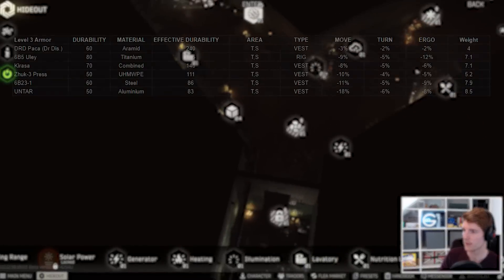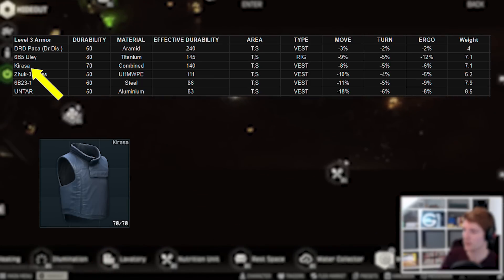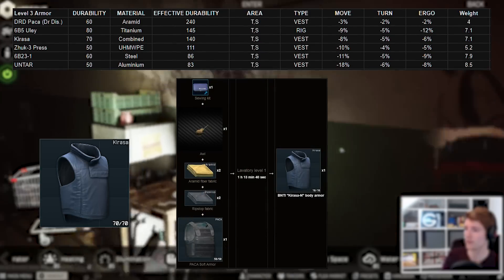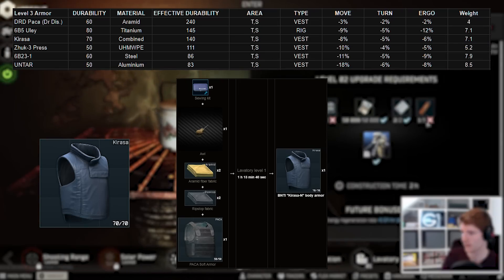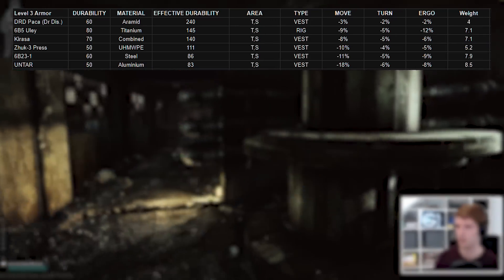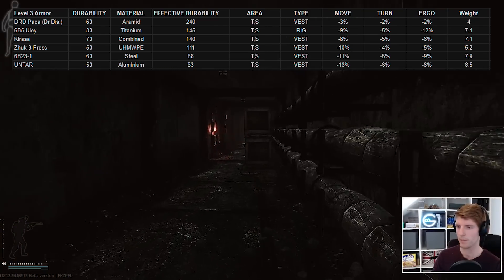In the number 3 spot we have the Carassa, with decent stats. However, you can only buy or barter this one at Ragman 2, at which point there are usually better options. I'd only use them if I found them, and this includes the new craft in the hideout for Aramid, Ripstop, and the Packer. You need the sewing kit and the awl in your stash as auxiliary items here too, but again I don't think it's worth it either economically or just for tying up your hideout making it.